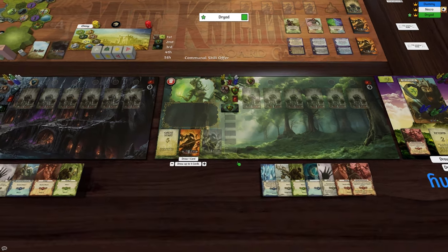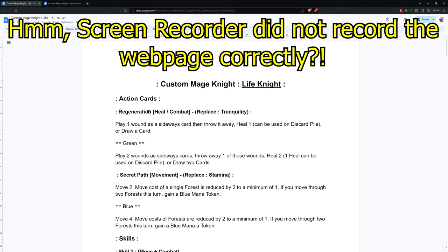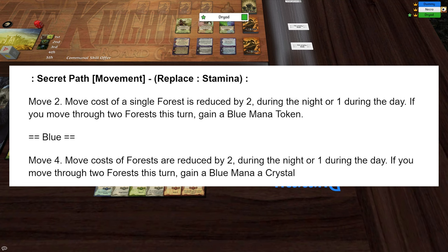What I'm going to do is just go 4. Now this one is one of my new cards — this is his movement card, which has: if we pay blue, it's move 4, move costs of forest are reduced by 2 to a minimum of 1, and if you move through 2 forests this turn gain a blue mana token. This is based upon this guy's card here. Basically all my skills and cards are modified versions of existing ones to try and help me with balance, but I think this might be too powerful. What I might actually do is make it 2 during the night or 1, and I can get rid of the minimum of 1. During the day it's minus 1 and during night it's minus 2. Anyway, whatever — the point is we're paying 4.